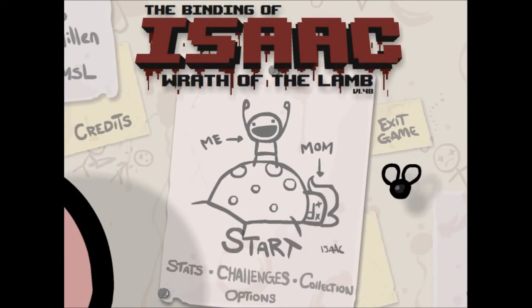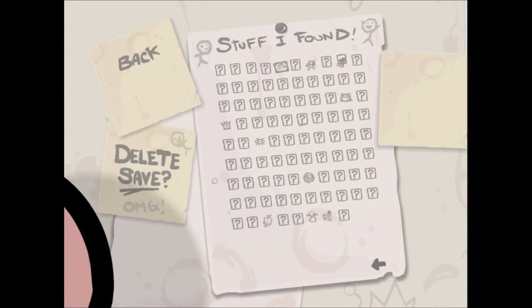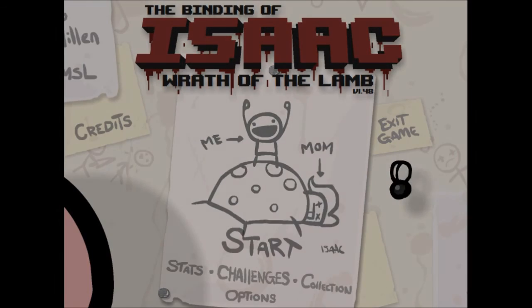Let's go back to the main menu. We did not beat Mom. We unlocked a few more things in the collection — My Reflection, Kamikaze, Spelunker Hat we got in the first run, Dead Bird, Mutant Spider, love that power-up, and Squeezy. No new characters unlocked. They can't all be winners I guess. Anyway, join me again next time. If you enjoy the series, please like, subscribe, and comment down below — it helps a lot. Check us out at thebackspace.ca for more gaming content. We do a weekly podcast. Follow us on Twitter, look us up on Google Plus, and I'll see you next time. I'm freaked out. Have a great day. Bye.